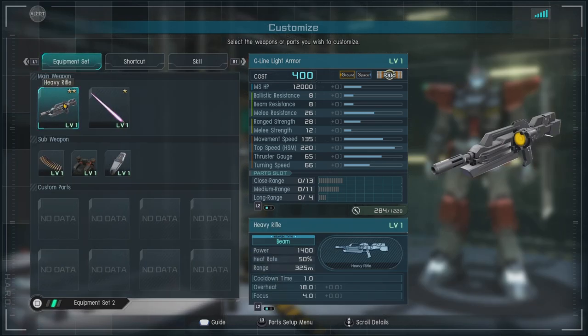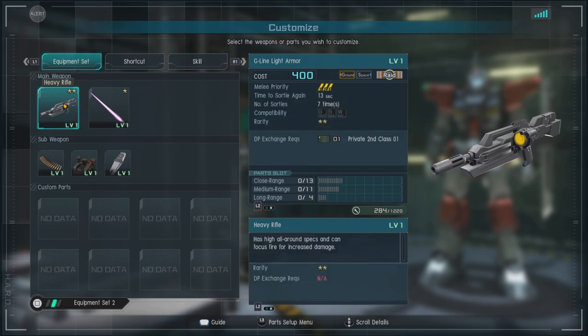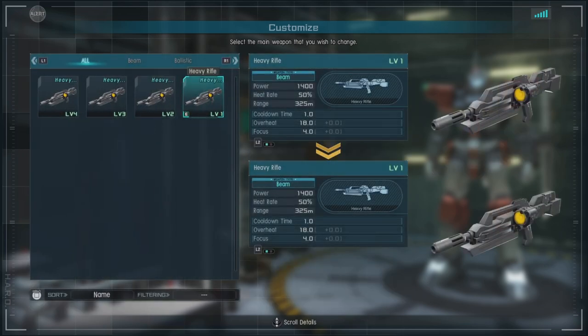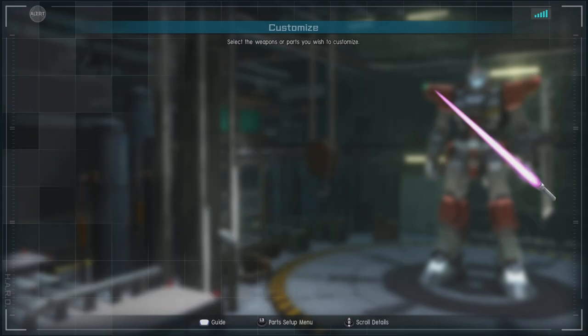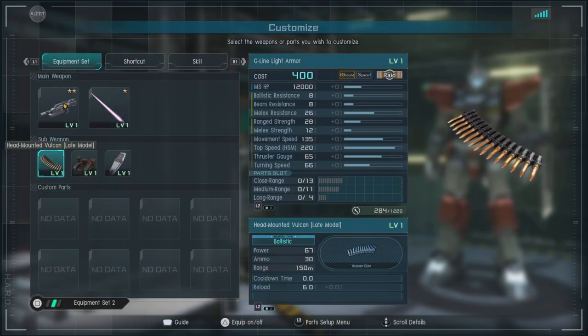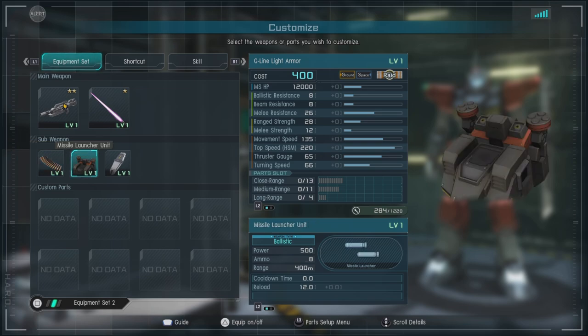For equipment, we have the heavy rifle — I always thought it was a heavy beam rifle. It is a heat-based, chargeable beam rifle and is the only option you have. Then we have the beam saber enhanced, so you can enhance your wiffle batting. Then we have the head mounted Vulcan late type — not bad, not great. Then we have the missile launcher, which does decent damage and has an okay number of ammo.